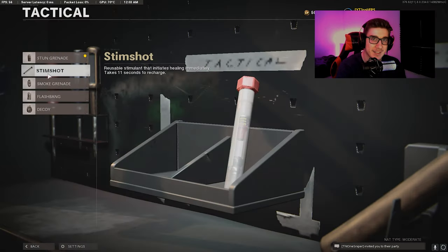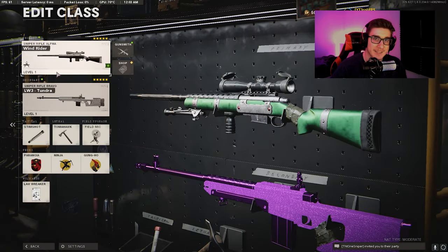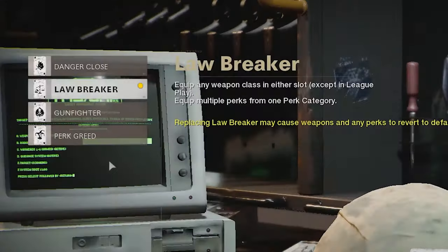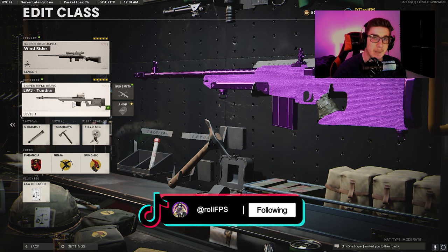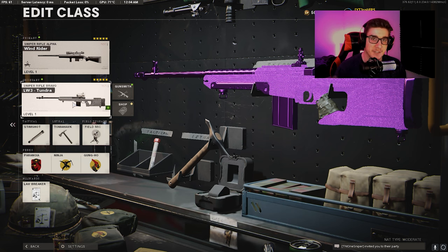Now, when your friend is in custom games, you click on the Stim Shot and it will bring up your custom games class. From here, make sure that you also have Lawbreaker equipped. And as you guys remember, we picked the Tundra as our primary sniper, so you want to have the Tundra as your secondary as well.